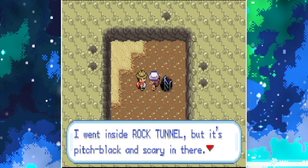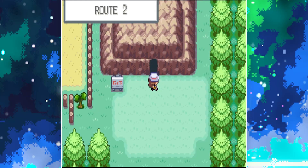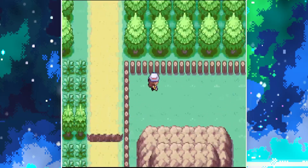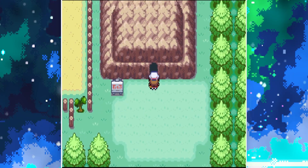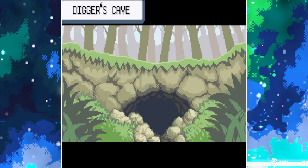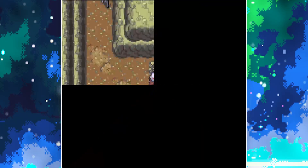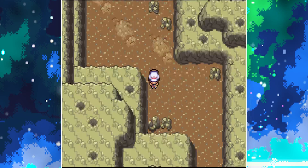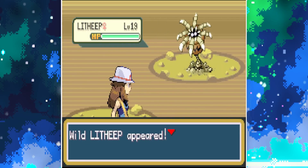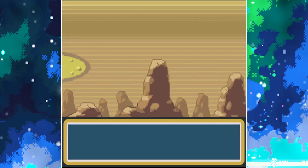I went inside Rock Tunnel but it's pitch black and scary in there — I'd need a Pokemon to use Flash to light it up. Brings us back out here. There's no need for us to actually go through Rock Tunnel because we've already been down there. So it's just a case of flying back through Diglett's Cave. I don't think I'm going to bother with the trainers to the right either — we'll literally just head back to Rock Tunnel.